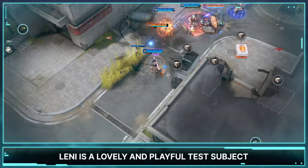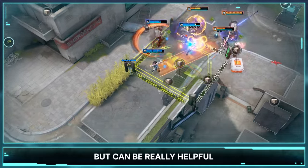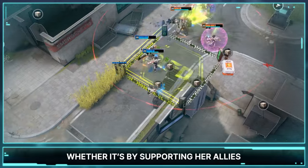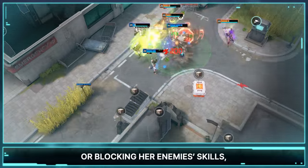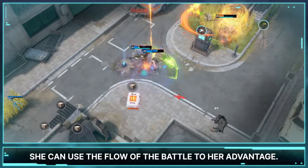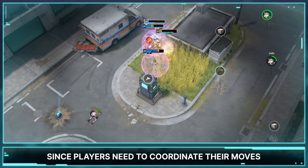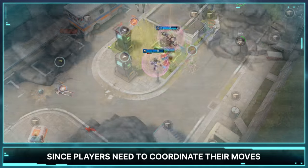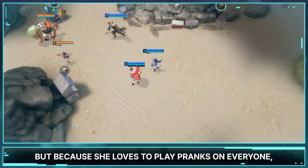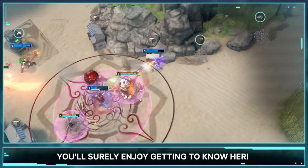Lennie is a lovely and playful test subject that may lack on her own, but can be really helpful when she is strategically played in teams. Whether it's by supporting her allies or blocking her enemies' skills, she can use the flow of the battle to her advantage. To be fair, she is very difficult since players need to coordinate their moves with the moves of their allies and enemies. But because she loves to play pranks on everyone, you will surely enjoy getting to know her.